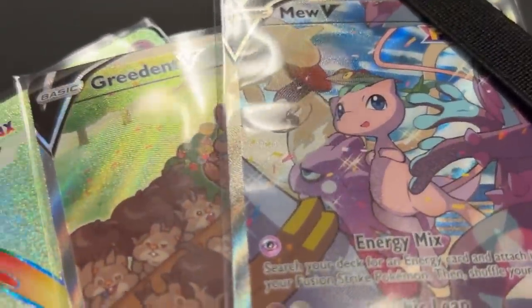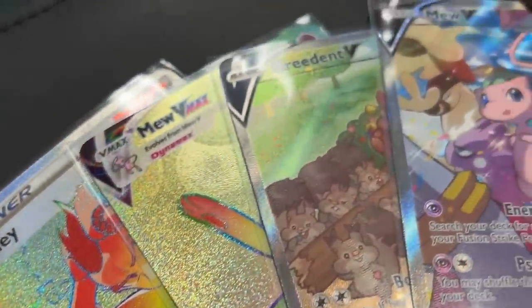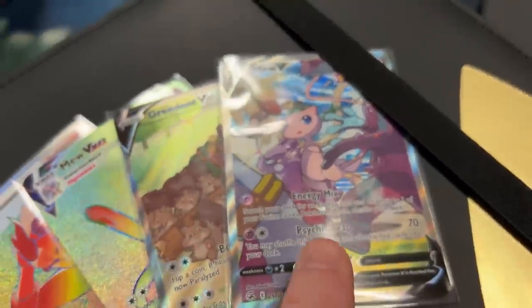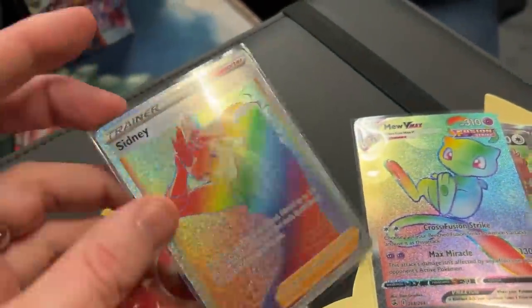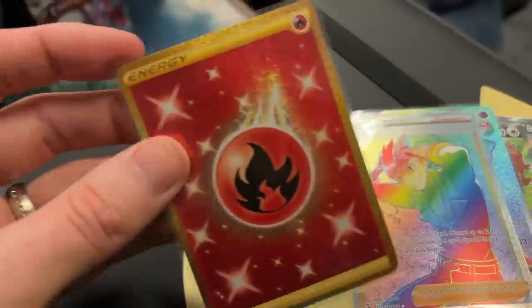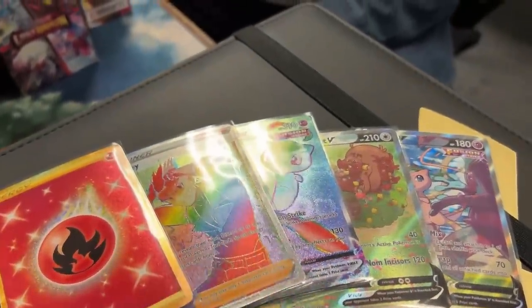It's a deal! Oh, I think we're about to finish off the Fusion Strike binder. These are the last ultra rare or better that I need from the set. We got Mew V alternate art — beautiful. We got the Greedent V alternate art, Mew VMAX rainbow, Sydney rainbow, and the gold fire energy. Now one of my friends here — I think you may have seen him before on the channel — always helping me finish my sets. None other than Angel.